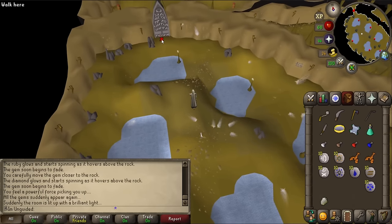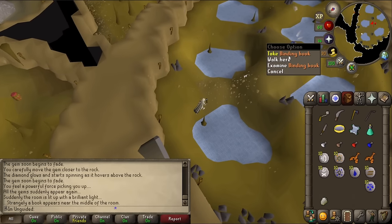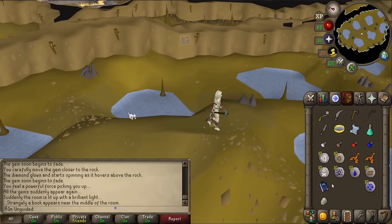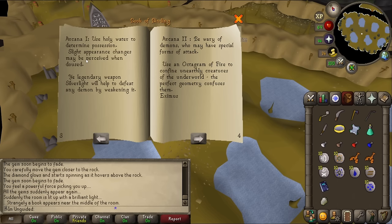Do I have to open the door now? Is this the power? Go back — the binding book is there! We've got the binding book! Let's read this. 'A book of binding. Use holy water to determine possession. Slight appearance changes may be perceived when doused. Your legendary weapon, Silverlight.' That's a good point — I can get Silverlight.